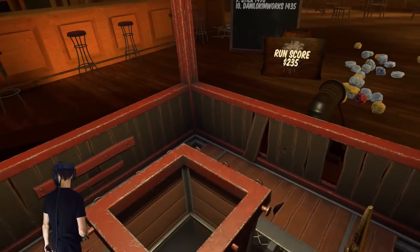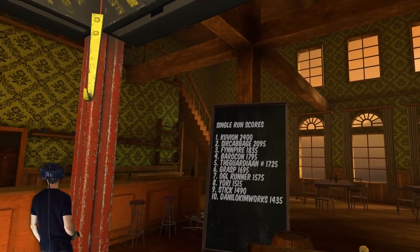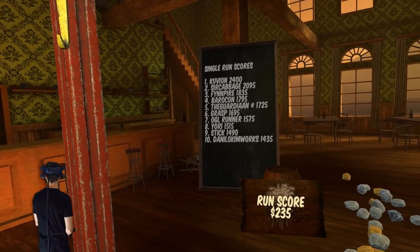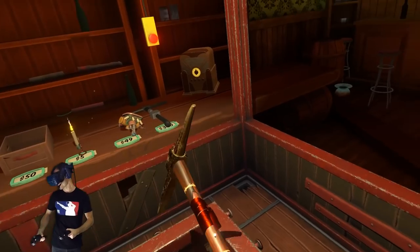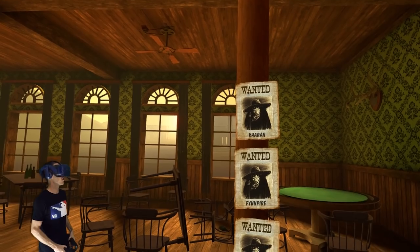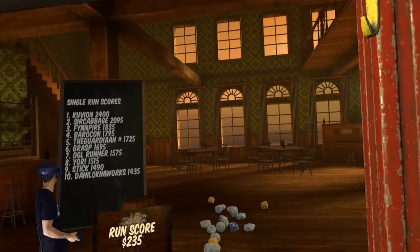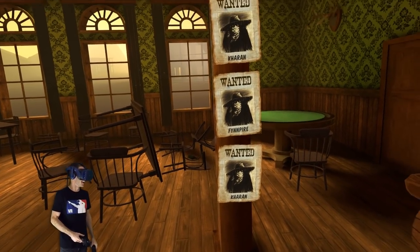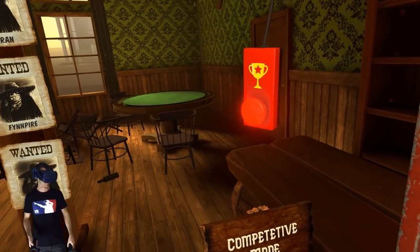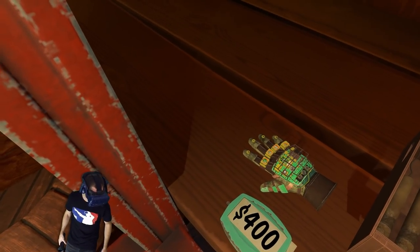That is a cool looking pickaxe - it's almost better than this one. What do we got? Who's on the board - it's Finpire! Number three - I'm still on the board from when I played it before. This tavern is looking a lot better. Who is that guy - wanted? Why am I wanted? That's not very nice. We've got competitive mode - we can buy like a glove. Oh my god, it's the infinity glove!